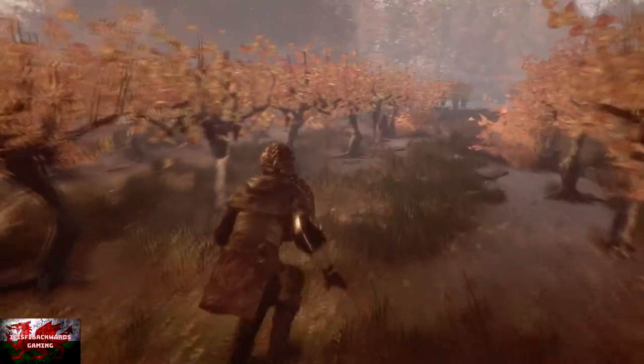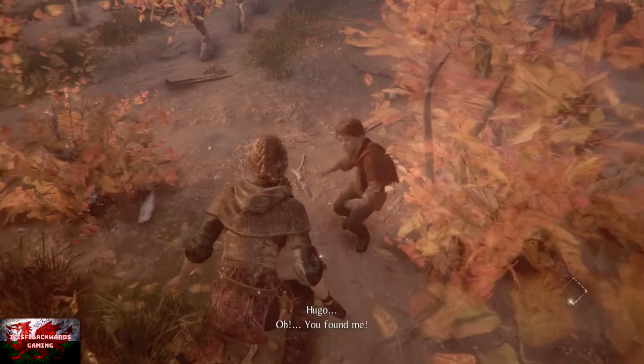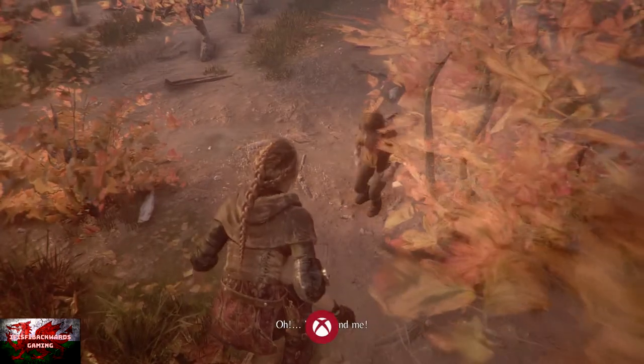...right about up to where the stone wall was on the left. Now go down to the right and you can see Hugo just hiding there, so just creep up behind him, press Y, and then that is that — the achievement unlocks.